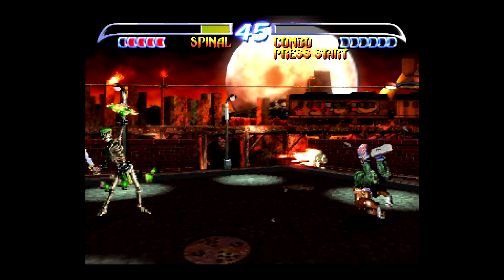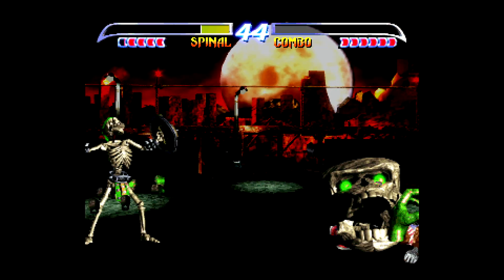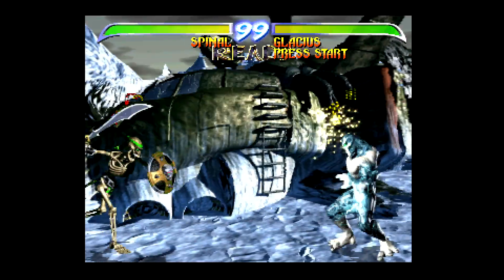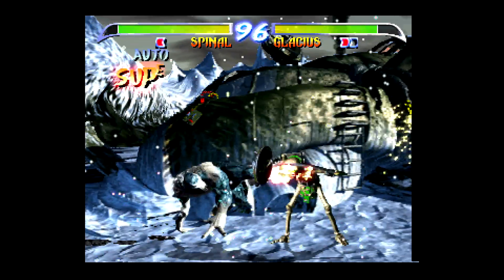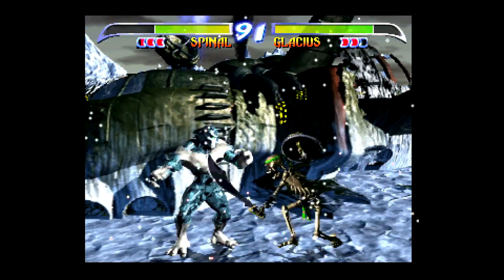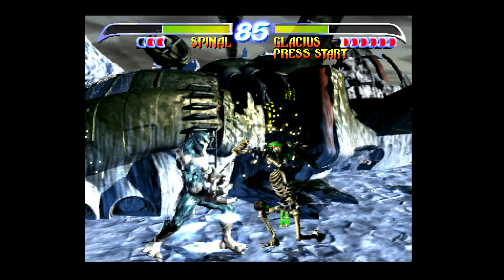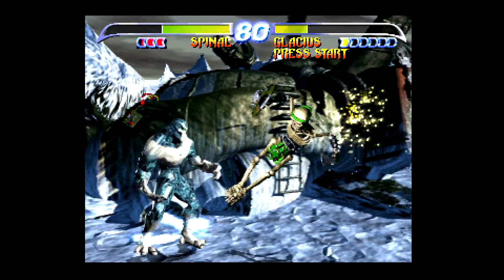Here I'm trying to bait him into doing the roll to evade the skull and then catch him — and it worked out. There's some extra stuff I could have done in this fight against Glacius, like Spinal's slide will beat out Glacius's uppercut, so I could have been doing that. That's down fierce punch right there.